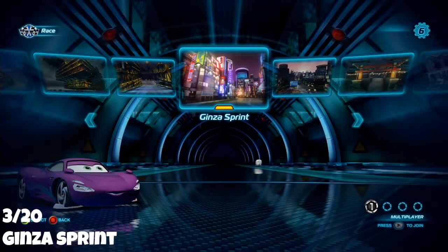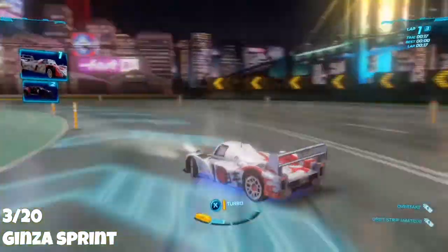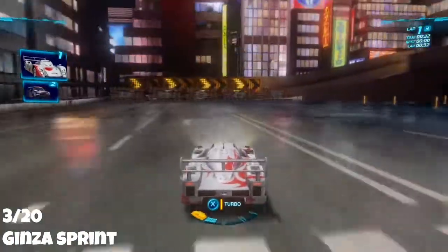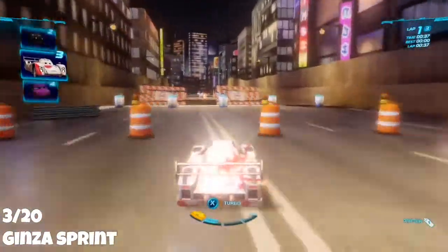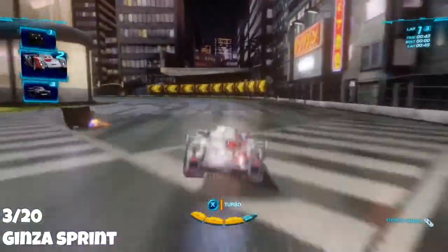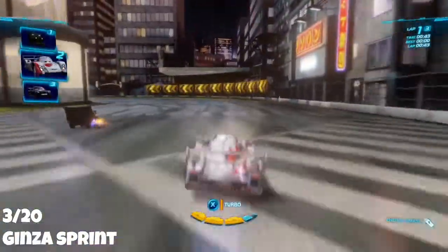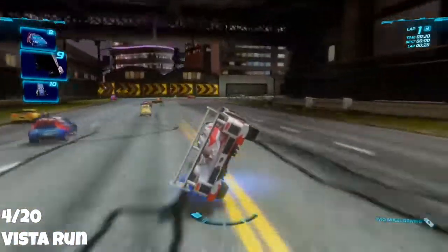Next up is the Ginza Sprint. The spy points are halfway through the track. Once you get around the track and see the car park, start to slow down. You'll see a barrier at the end of the road — smash through it and be prepared to jump three times. Make sure you've got at least one boost as you're going to want to boost on the last jump.